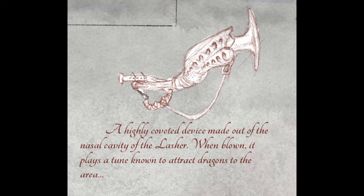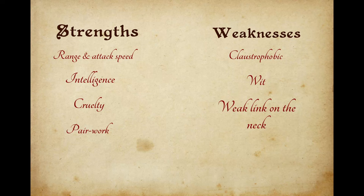A dragon horn crafted from one's nasal cask will do well to divert its attention. The skin between the base of its neck and chest is also particularly thin. While hard to hit, this should be your focus.